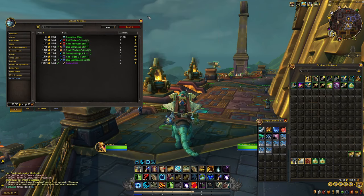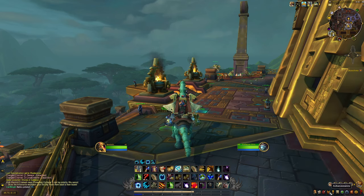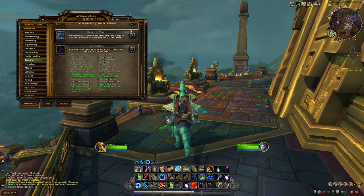Basically there is an achievement called Ton of Tops — this one right here — where you craft all of the different shirts to receive this achievement. We can see here that all of the lumberjack and the workman shirt patterns all drop out of Pit of Saron.